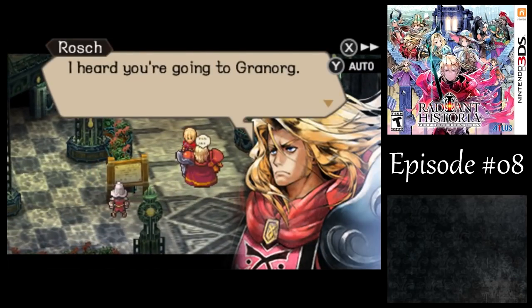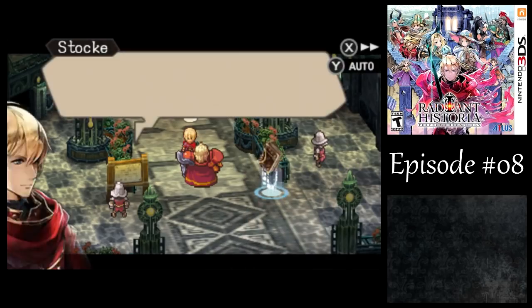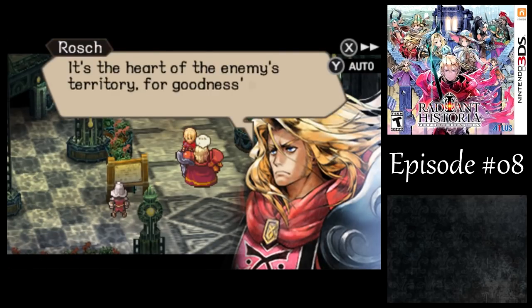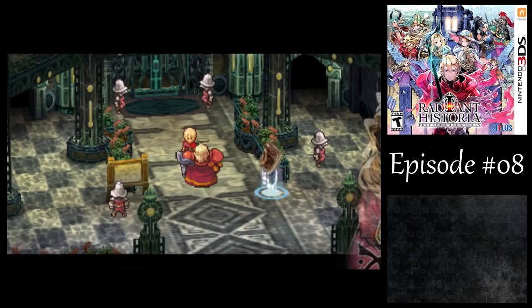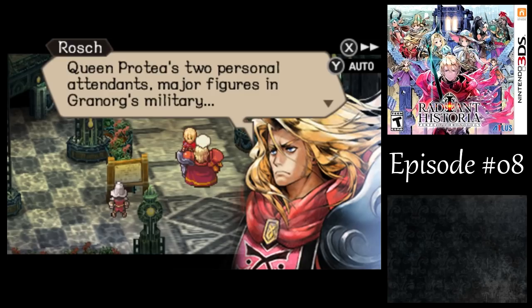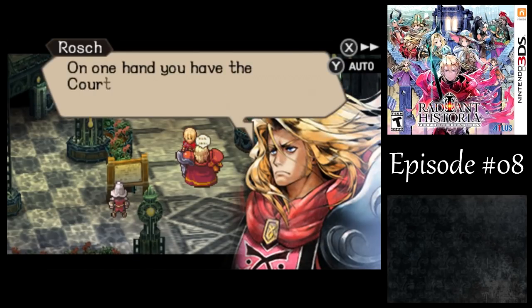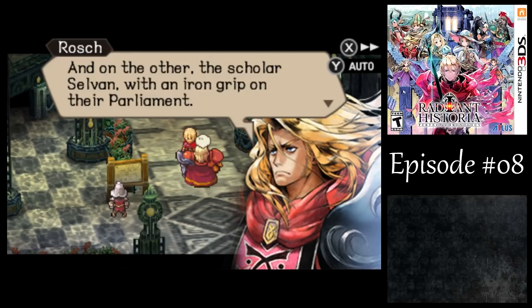'I heard you're going to Grand Org. Aren't you pushing your luck a little too far with this one?' 'What do you mean by that?' 'It's the heart of the enemy's territory, for goodness sake.' 'We're gonna have to go there sooner or later — I know the risks.' 'No, I don't think you do. Remember who's headquartered there — Queen Protea's two personal attendants, major figures in Grand Org's military.' 'Diaz and Selva, right? On one hand, the Chordonite Diaz, their most active commander. On the other, the Scholar Selva with an iron grip on their parliament.' 'They have a parliament? Why would they have that when they have a queen?'